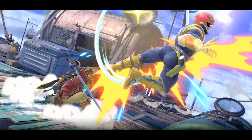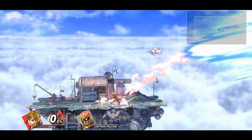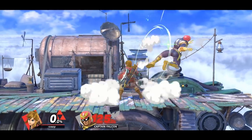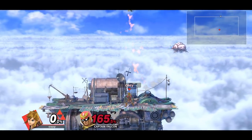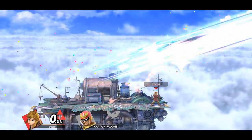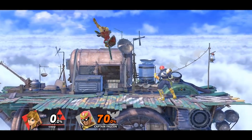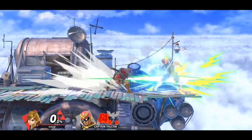The first hit of Link's back air is really good for kill confirms. You can follow up with moves such as up B, forward smash, and up smash. Landing with an arrow can be followed up with a full hop forward air for a strong kill confirm. And as a small bonus, if you land with a soft hit of neutral air, you may be able to follow up with a forward smash for a relatively early kill confirm.